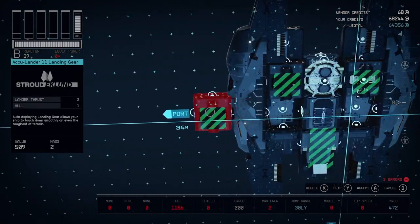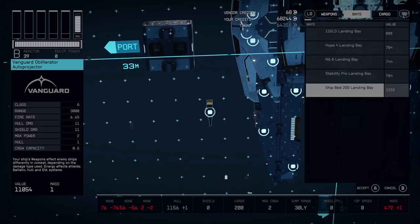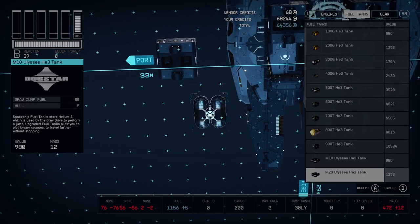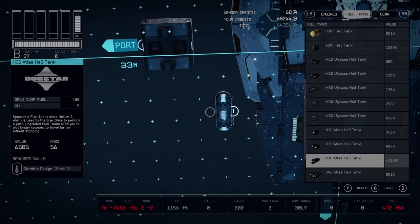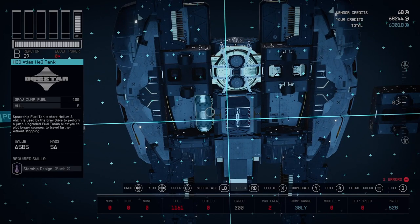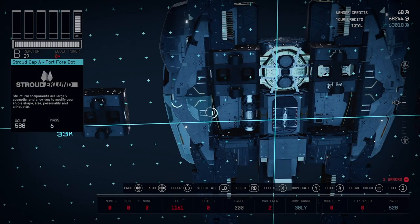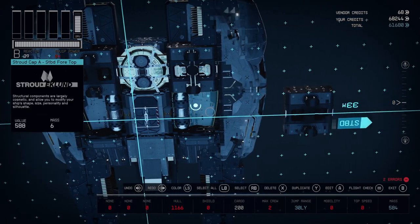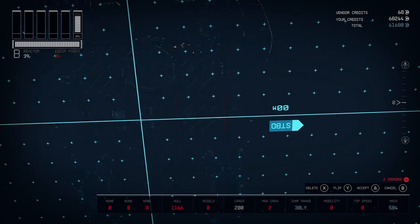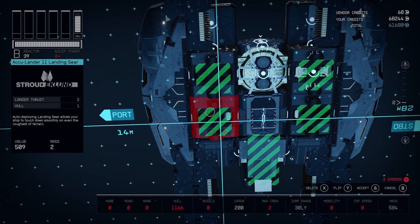Flop it three times because there's three varieties and drop it back in. We're gonna do the same thing on these bottom two for our fuel tanks. You can grab whatever ones you like — if you want to go lighter or heavier it's your choice. I like these right here, these four-hundreds. Clone it, drop it over there. Grab this — flip, flip, flip, drop. Same thing — flip, flip, flip and drop.